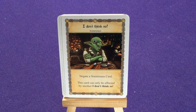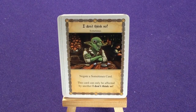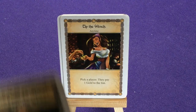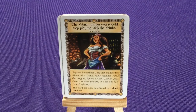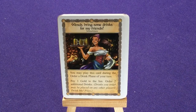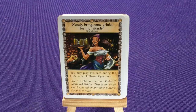He has his I Don't Think So card — negate a Sometimes card. We have Tip the Wench: pick a player, they pay one gold. The Wench Thinks You Should Stop Playing With Drinks: negate a Sometimes card that challenges or changes a drink effect, can only be affected by I Don't Think So. And two copies of Wench Bring Some Drinks From My Friends. These are the common cards in pretty much every single person's deck.